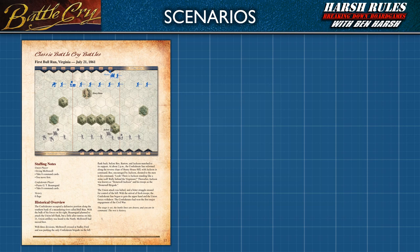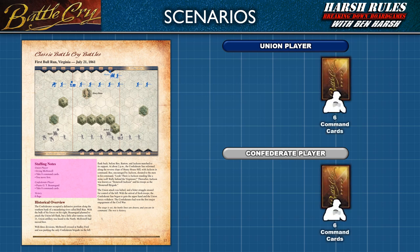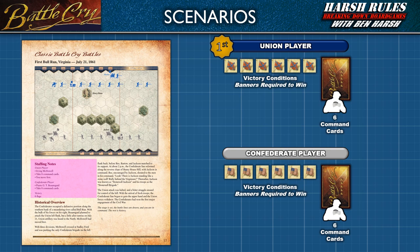A scenario listing contains the following information. At the top of the page, the scenario will display its setup positions for each player's army and any terrain to include on the battlefield. The historical overview section gives a summary of the battle and any additional historical context required. The staffing notes section names each player's army, identifies their main leader, establishes each player's starting hand of command cards, and indicates the player that moves first. The victory section reveals the number of banners required to win the game.